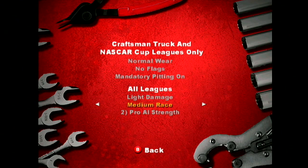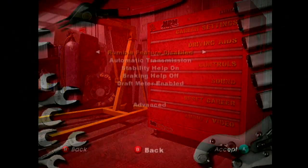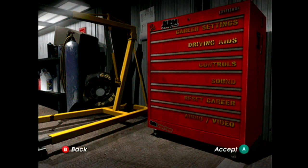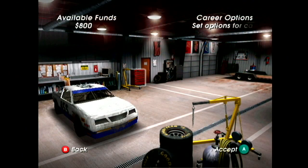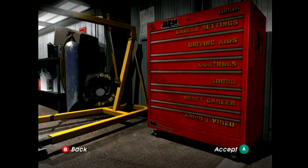All leagues, light damage, medium race length, and veteran AI. If I find it's too easy I'll change the AI, but right now I want medium length races and veteran AI — we'll see what happens. For driving aids, I'll probably leave stability on and braking off. That seems good, and I presume it's still running in 16x9.